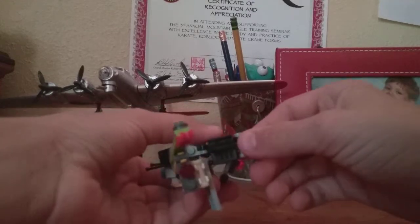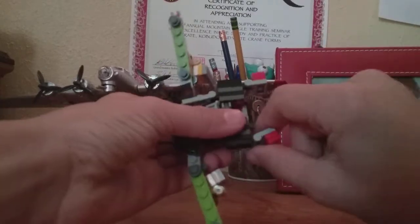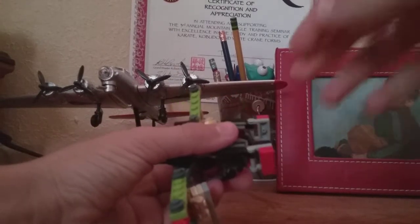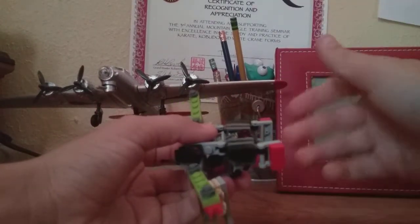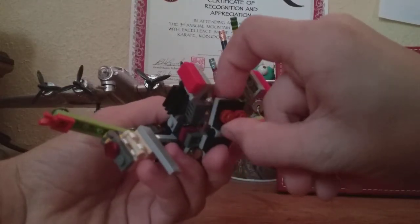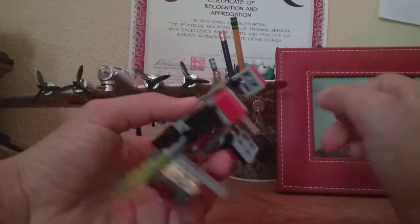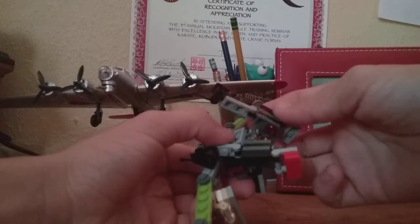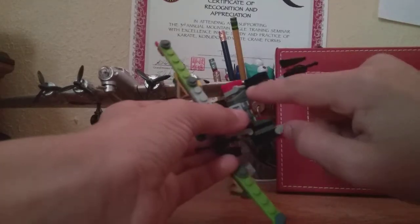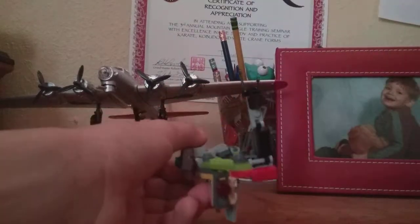So then you're going to take this section right there — both of them. Here we have that. And then you're going to take these bits right here, just fold these down as far as you can. And then you're going to rotate this up on this joint right there. Do the same thing on the other side.